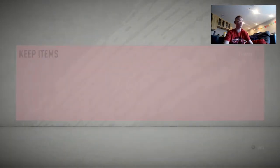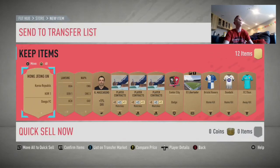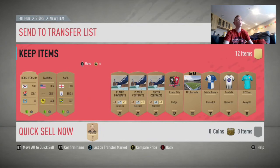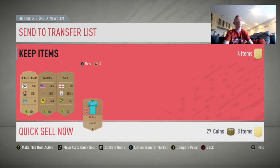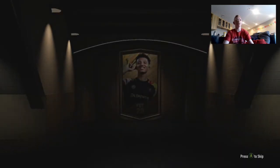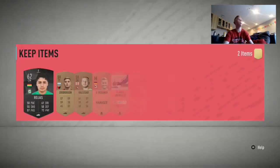Send a lot of players into your club. I also check all the high-rated rares just to see if they sell. Now a lot of people just don't believe in bronze pack method, which is shocking to me — because if you just spend like 30,000 coins on it, you're going to make like 20,000 coins profit.